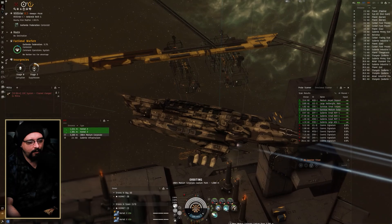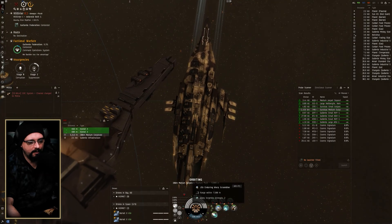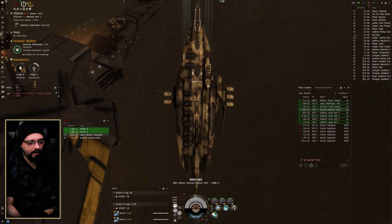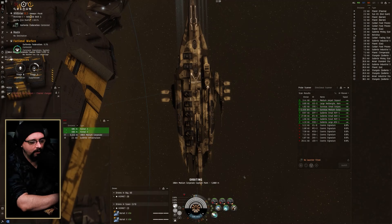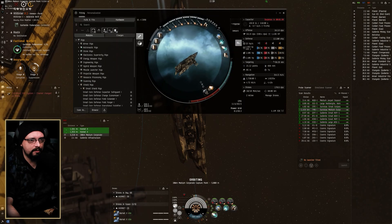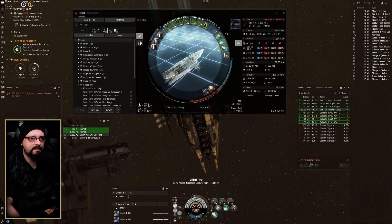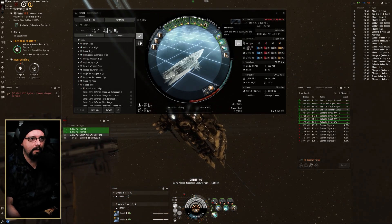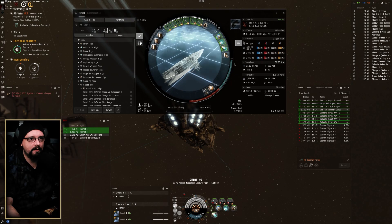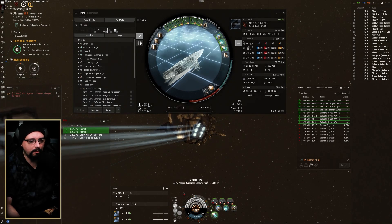This is a max-skilled character, so you can't really do a whole lot with tech two while getting a bunch of other utility. Tech 2 scram and web would be nice though. I'd still probably run the same micro warp drive just to keep the cap as cheap as possible. It's not cap stable — negative 72.6% with everything running — but you don't have to have the MWD running all the time. As long as you keep the neutralizer off, you'll be cap stable.